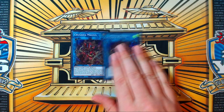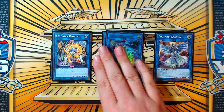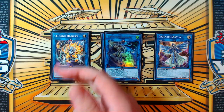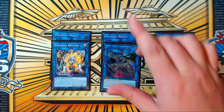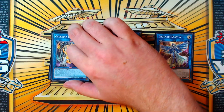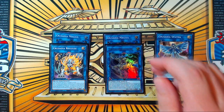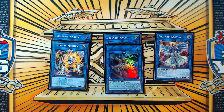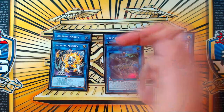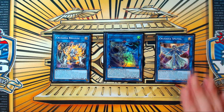For the extra deck, the Crusadia engine is two copies of Magius, one Spatha, one Regulix, and one Equimax. Regulix is the card that searches Crawler. Playing two Magius because sometimes your boards get broken and being able to go Magius into the Succession you searched is huge. Also, opponents might try to Valar your Magius when they see you're about to go into Azathot — in that case you make Azathot, make Regulix, special a different Crusadia, search Crawler, and make the second Magius off Regulix and still get to search with it.